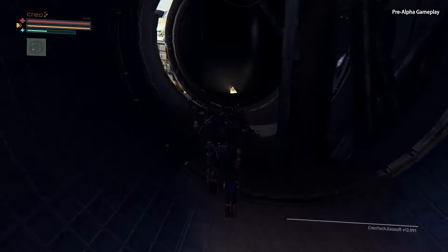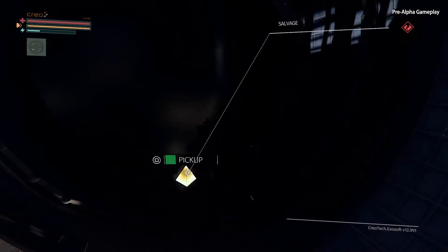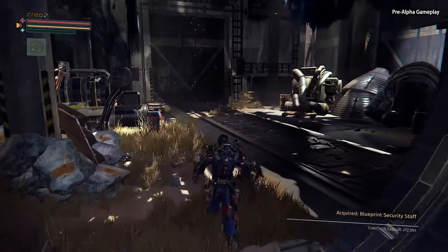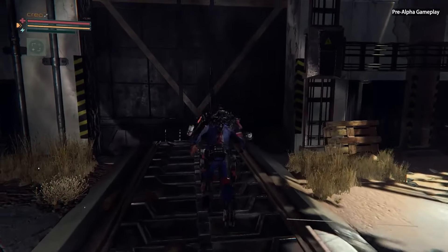Now what is this? You see something in the rocket shell over here. This is also a new blueprint. So when we return to operations, we'll be able to craft the security staff as well.